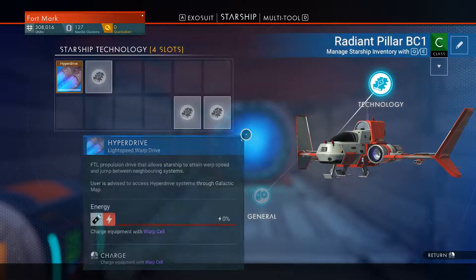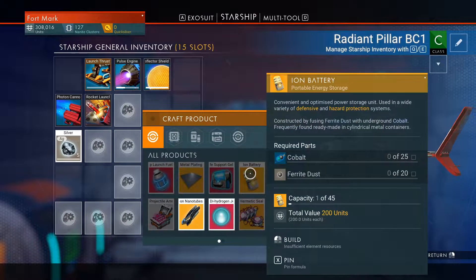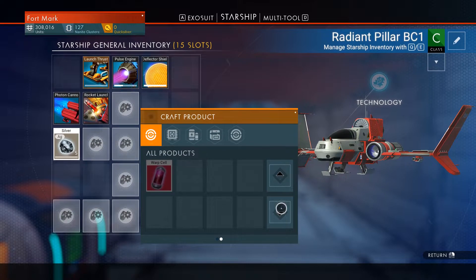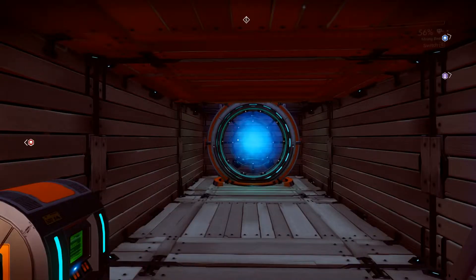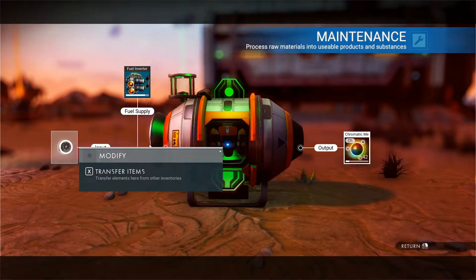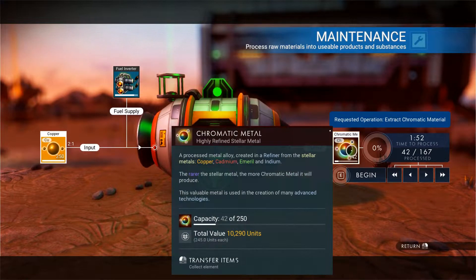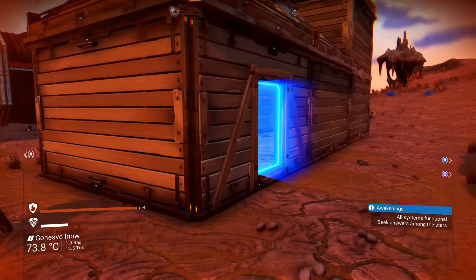What this needs is a warp cell — antimatter housing and antimatter. Let's see what the thing says and make some more. Why did you stop? Because you were out of copper — throw another 250 copper in there. All systems functional — will seek answers among the stars.